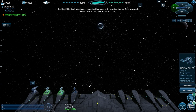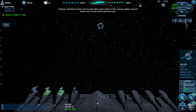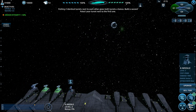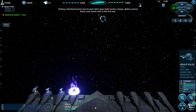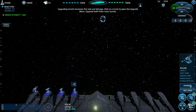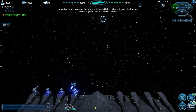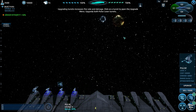Build a second pulse laser turret next to the first one. We've got them - we have two, which is always nice. You can actually see the color changes when you place them. Upgrade turret increases fire rate and damage - click on a turret to open the upgrade menu. They're all upgraded.